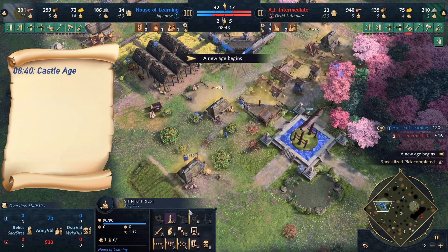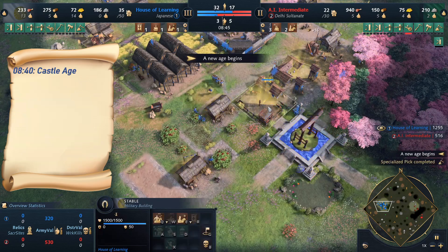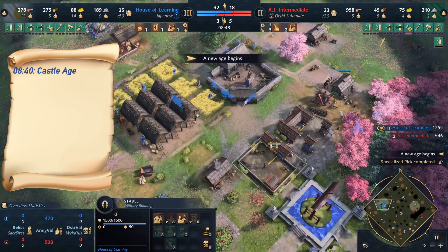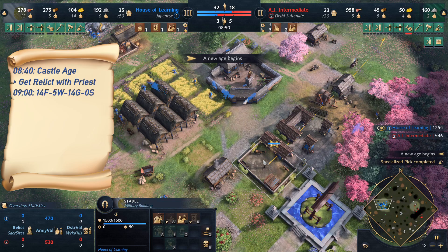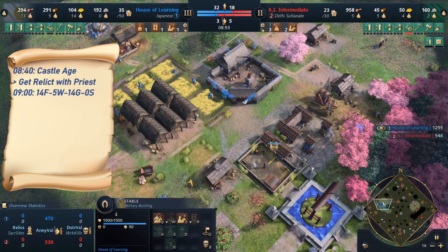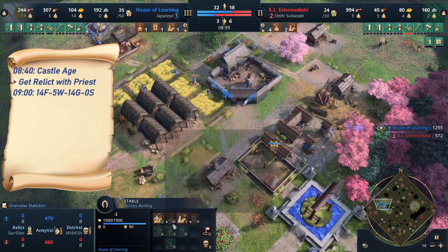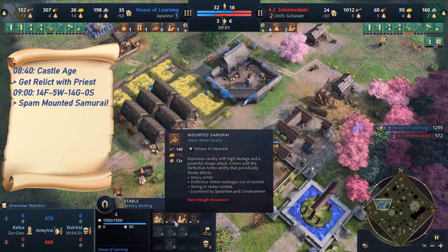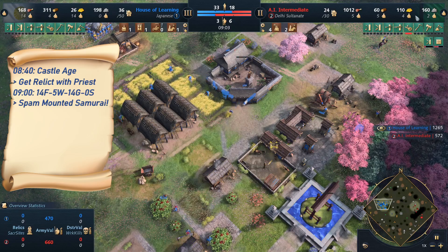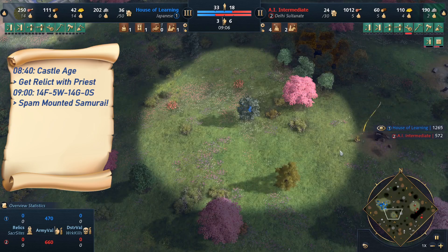The Shinto priest is out and stuffs the stable with the relic. Now this acts as 3 stables effectively — and this is why we need around 14 to 15 on gold, and also why we need to rally onto food the entire time, so that we can make villagers and also produce from the stable.